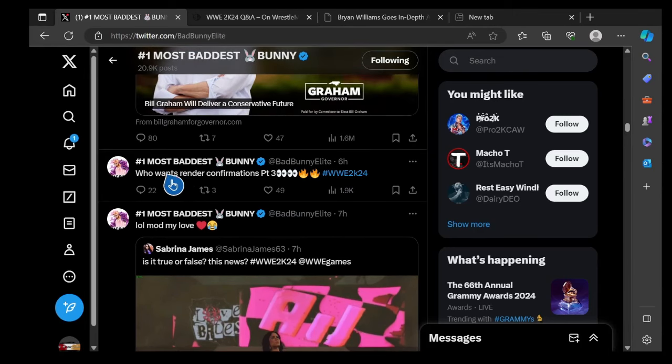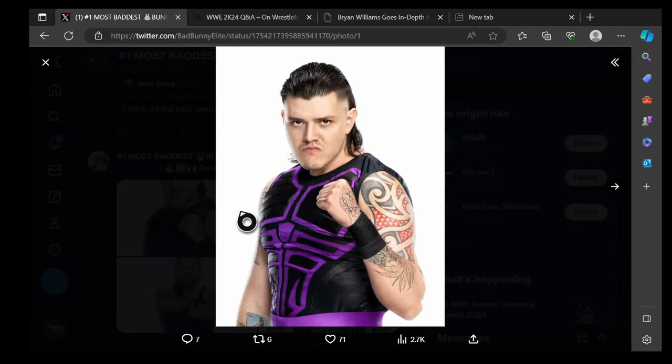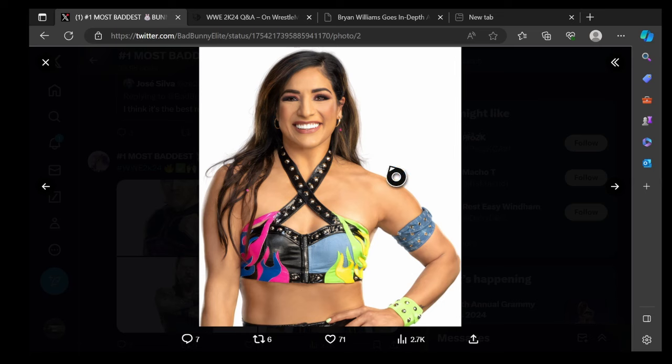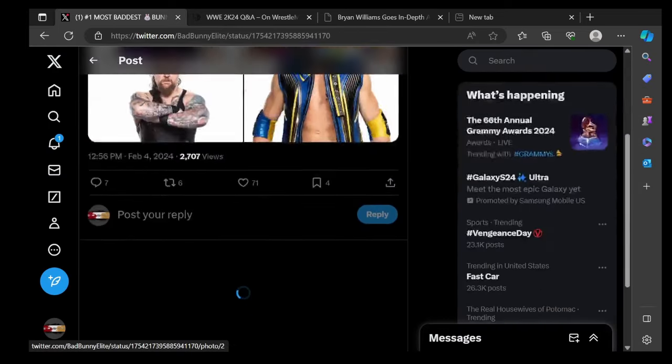Renders confirmed part three — we have Dominik Mysterio's new render with his Judgment Day attire, which suggests there'll be a faction entrance for Judgment Day this year. JD McDonagh won't be included in that entrance as it's too late to add him. Raquel Rodriguez is shown with her WrestleMania 39 look and also her Women's Tag Team Championship attire — a nice-looking render.